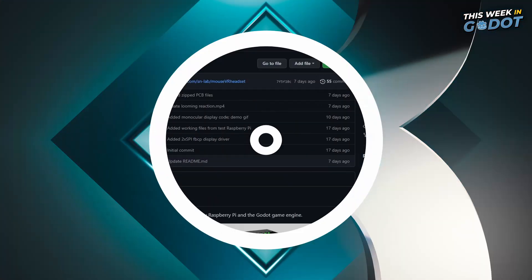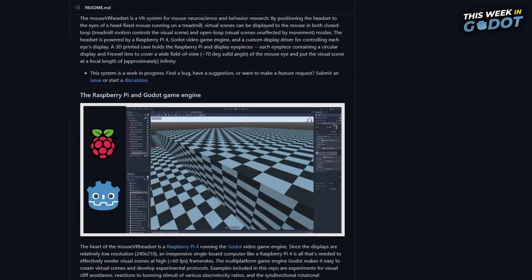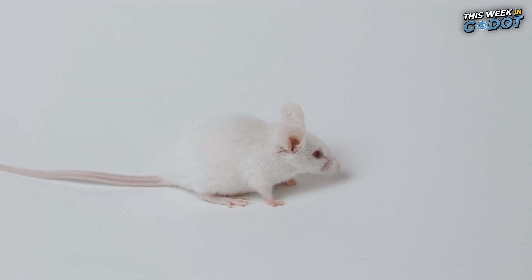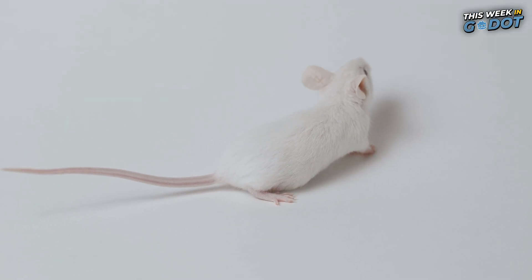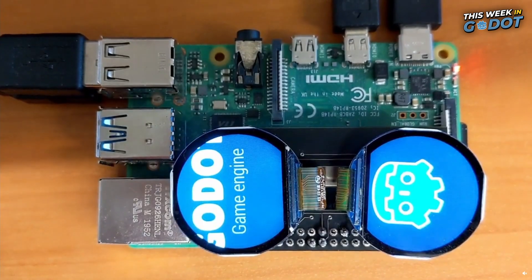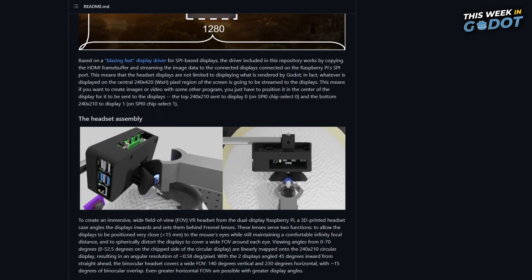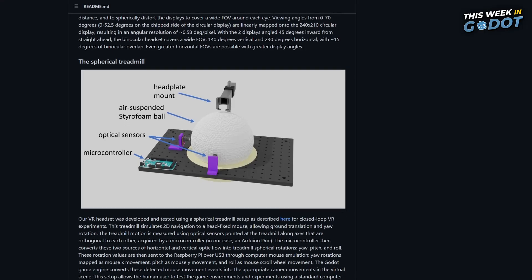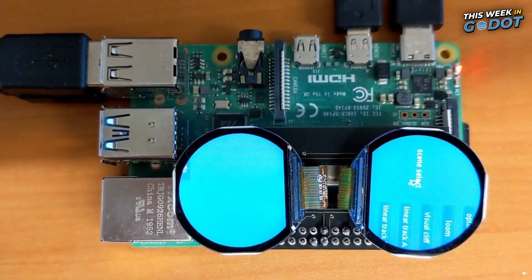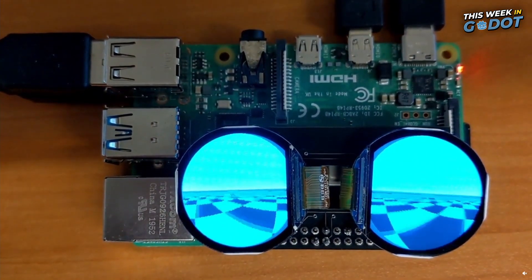Number 3. Sitting at number 3 is a slightly different project from Schaefer Nishimura Lab. What if you could create a VR headset for mice to study their ability to learn and remember different environments? With a Raspberry Pi 4, some wholesale watch displays, and Gato, you can. Created as part of a research study to explore Alzheimer's disease in mice, the design features a spherical treadmill, mounted VR headset, and of course runs on the Gato Engine. You can find more information on the project GitHub.